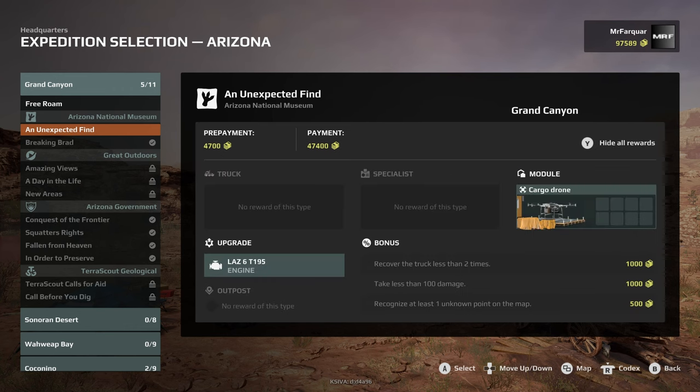There's an upgrade — the LAS 6 — I'm not even sure what that's for, and a module: cargo drone. Now today, the day of recording, which is Friday, someone commented on a video saying they'd done an expedition that unlocked a cargo drone. I'm guessing this is the one, and they were quite impressed by it — just a coincidence that this is where we're at as well.